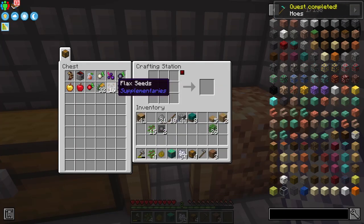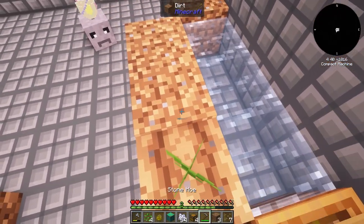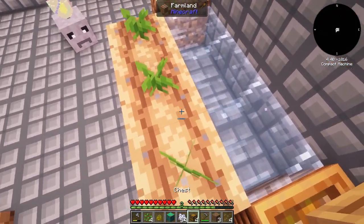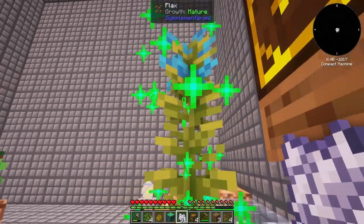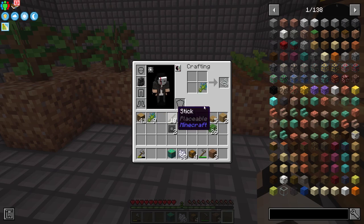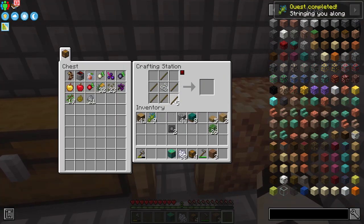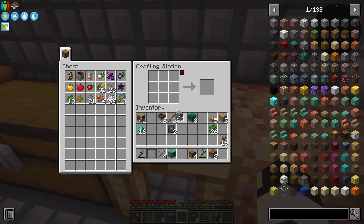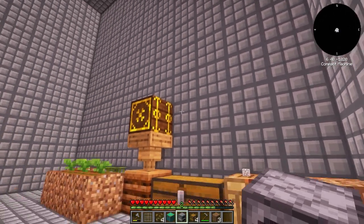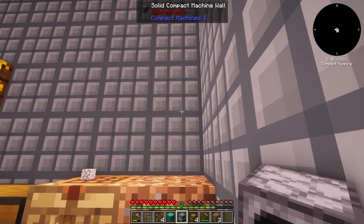I'll place some flax seeds and use bone meal to get some flax quickly. The flax can be converted into string, which can then be used to make a string mesh — perfection. Next I'll need a sifter, and since we have limited space I'll try to keep everything compact.